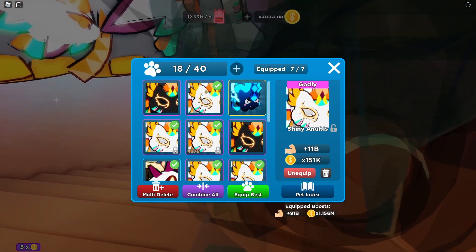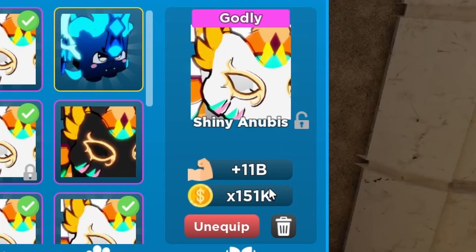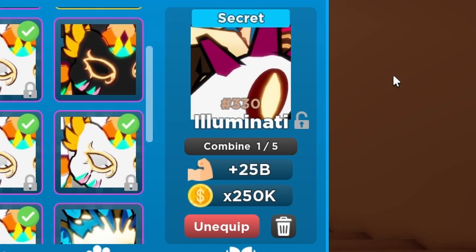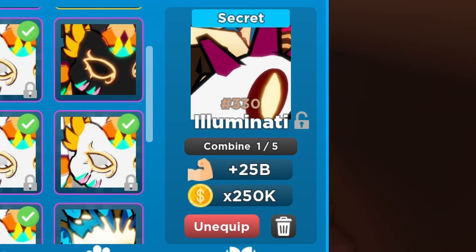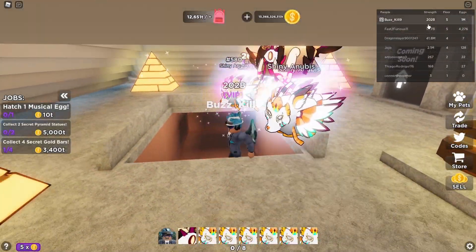The Shiny Anubis, which is the godly here, does 11 billion 151 thousand coins, and the Illuminati does 25 billion 250 thousand coins. Our total strength right now is 202 billion.